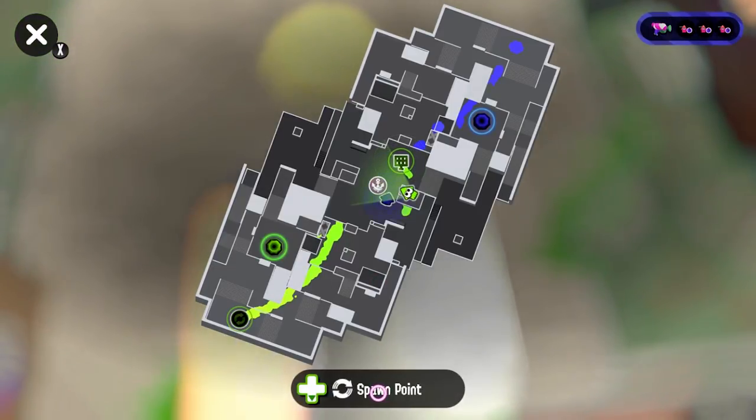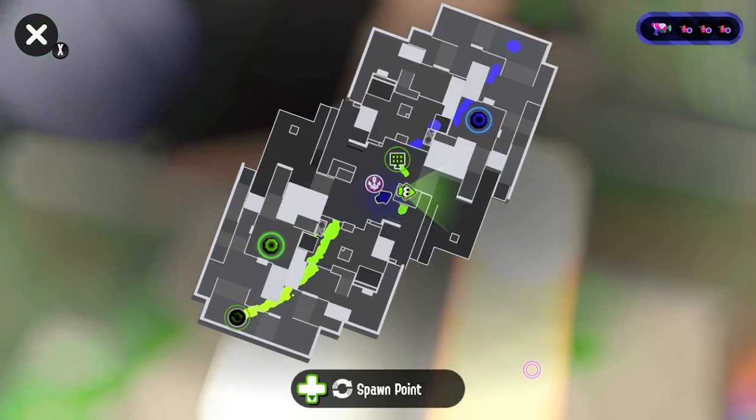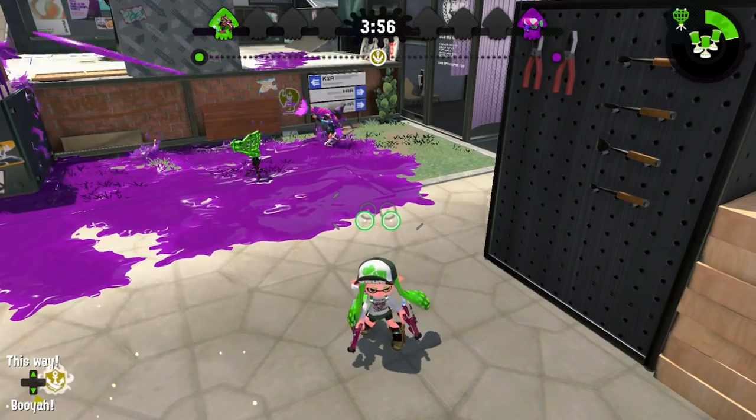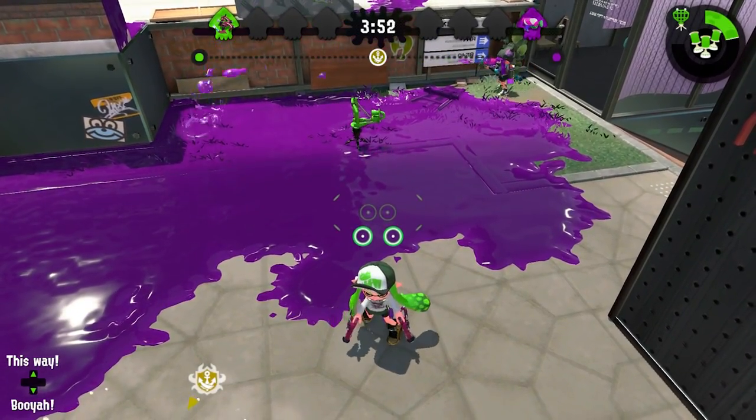Moving on to cold-blooded: the enemy stood four and a half tiles away again and surprisingly was still being detected. This really surprised me, and it's a real shame cold-blooded doesn't help here, because I personally think this would have given some more worth to this low-tier ability that really nobody uses.